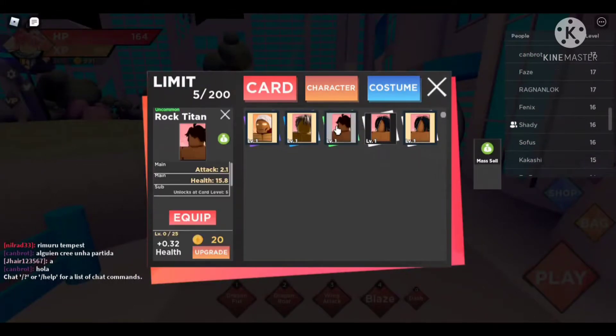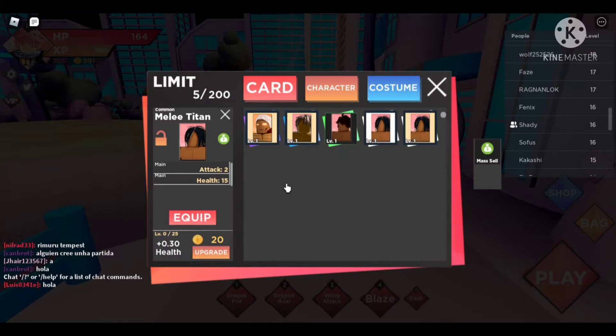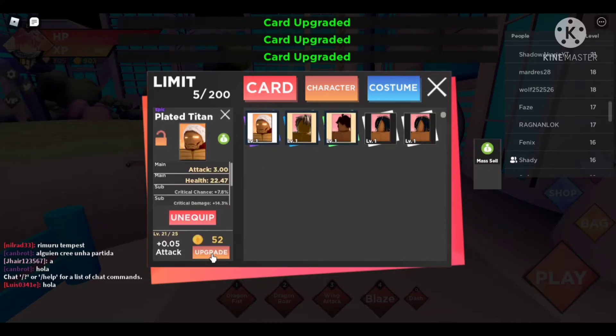All right, so this titan is better than that one. Let me go back to character, let me de-equip one of these guys and equip this dude. Yeah, and then let me upgrade my armor titan. Oh, the card is max level — okay let me upgrade this one then.